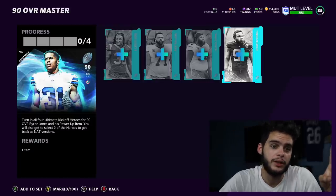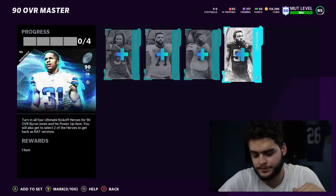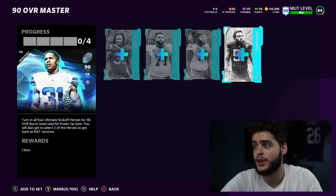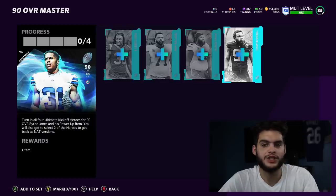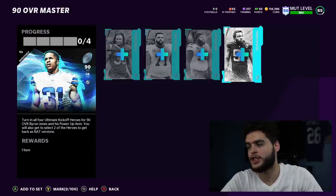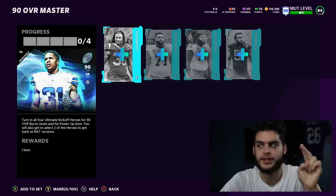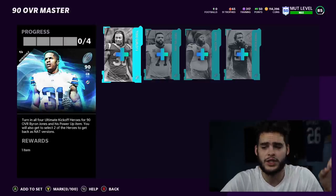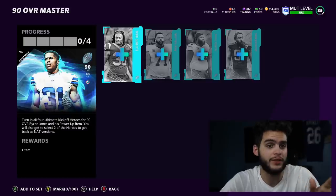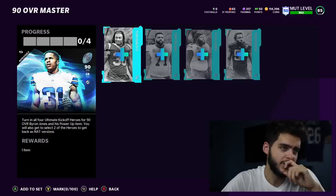Method two is where you keep Byron Jones — this is the one I'm going to use. You don't make coins here, but you save a ton. You keep Byron Jones and both free players, so it costs 450k and you get the master, two free heroes, and his power-up. For the small extra cost of 40k, you just bolstered your team with two additional 88 overall heroes on top of the master. If you ever want a hero or the master, always do the set — it's just a steal.